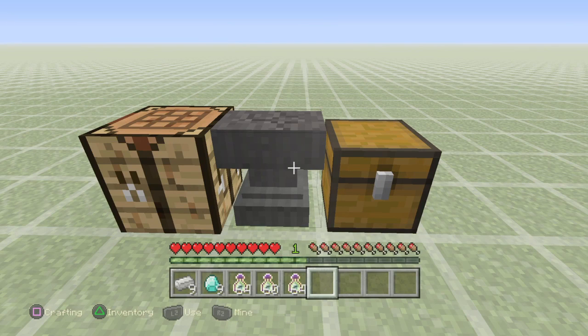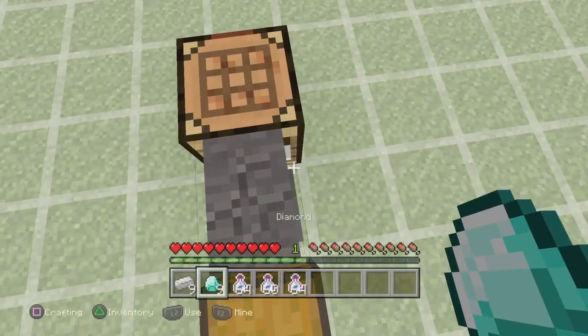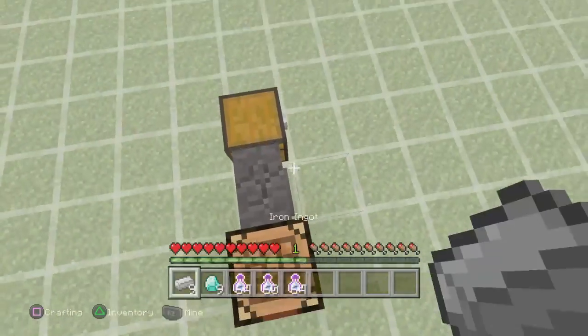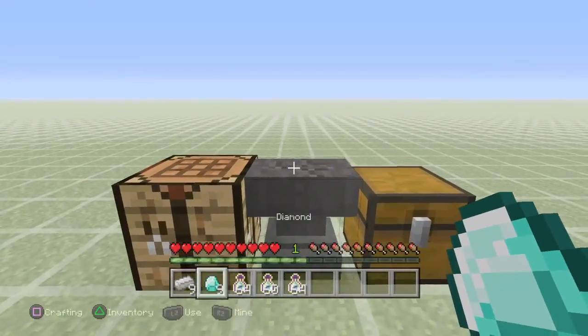Hey guys, Crystal Otaku here with a Minecraft duplication glitch. This works for Xbox 360, Xbox One, and PS4. This is TU 43, as you can tell by the title. What you will need is the item you want to duplicate — diamond or iron ingot, or pretty much anything. You'll need nine of them.